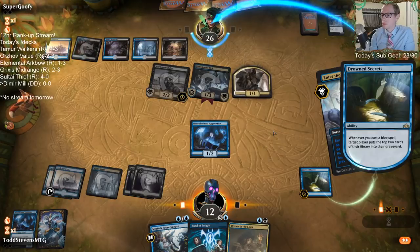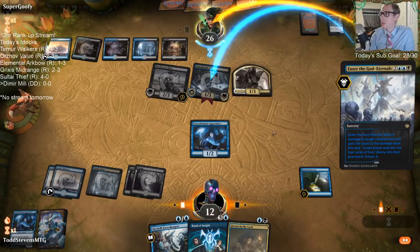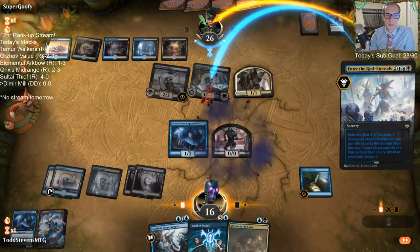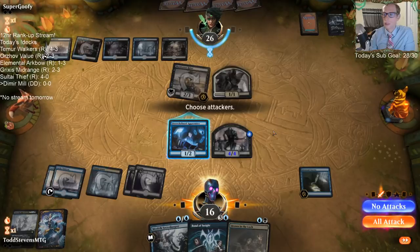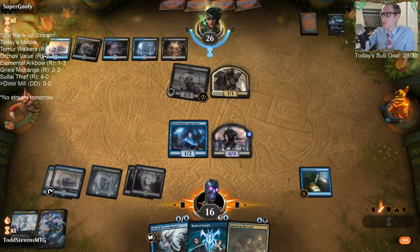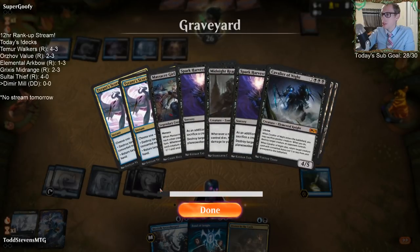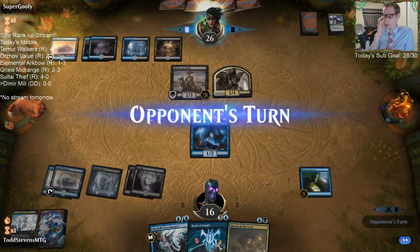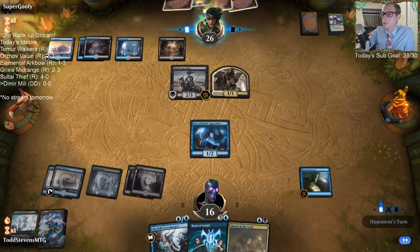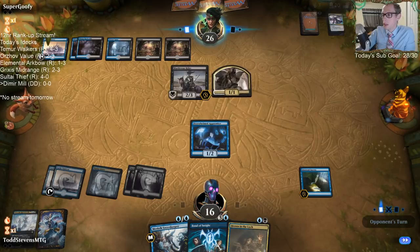What does our opponent want to do? I like casting Enter the God Eternals before Bond of Insight, where Bond of Insight can pick it back up. A bunch of Cavalier of Knights. We're halfway through killing our opponent — they're down to 30, we are still at 16.